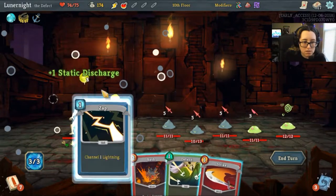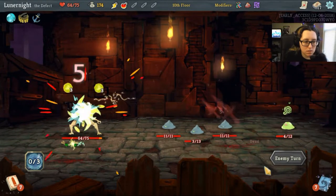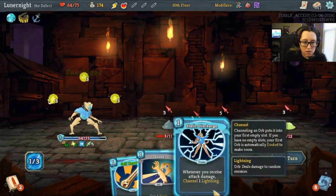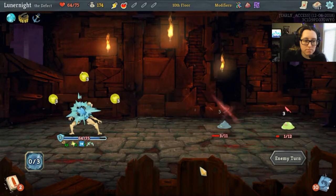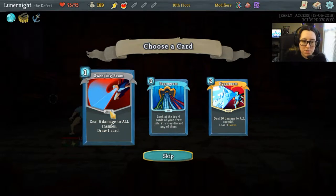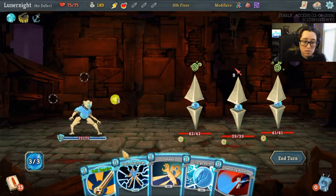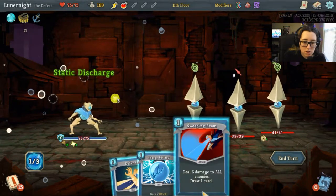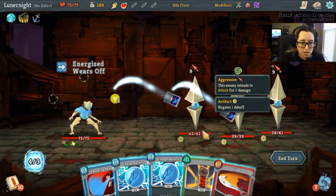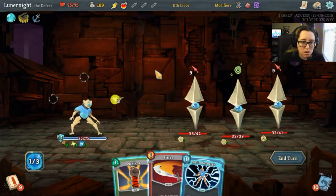Let's do this and this and hit you. I'm gonna Self Repair, Charge Battery, and Static Discharge. They killed themselves — this works out perfectly! I don't really want to lose the Focus but I really like Sweeping Beam for area damage — I'm gonna need that in Act 2 or Act 3. Self Repair, Static Discharge, and I'll Charge Battery for extra energy next turn. I'll kill this guy first — Charge Battery, Charge Battery, Sweeping Beam and I am four short of damage.